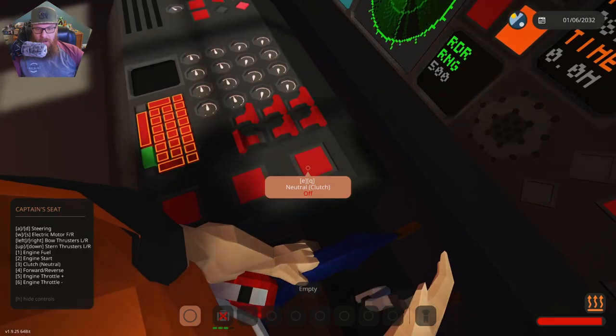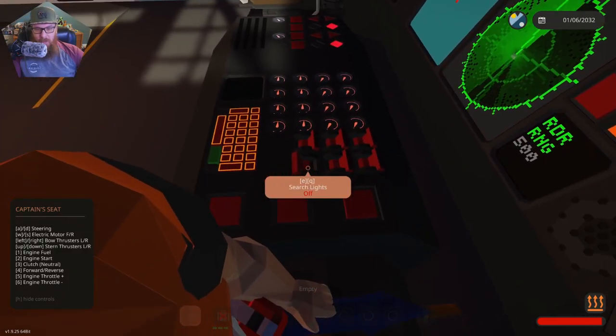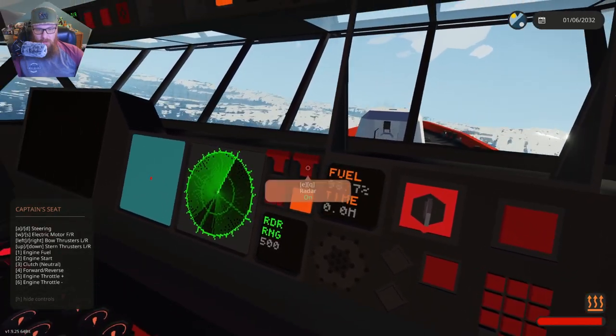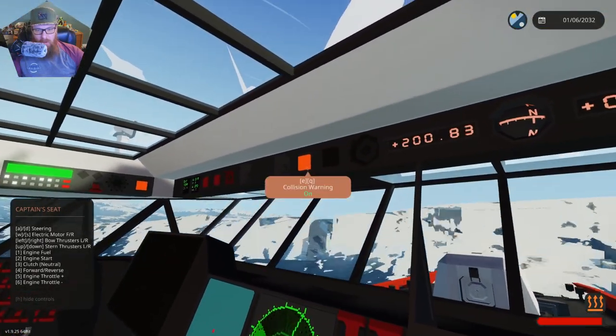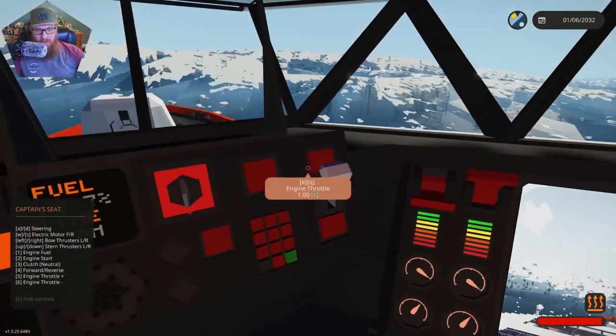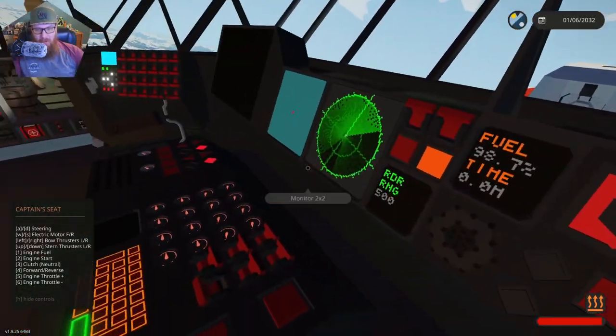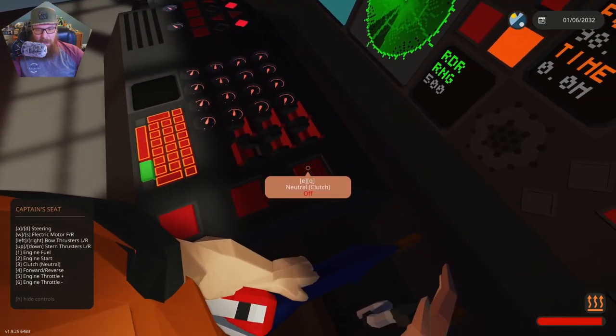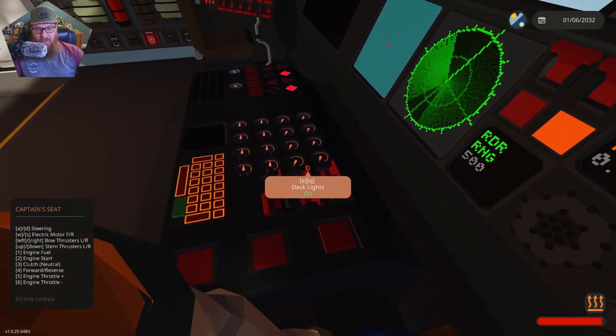Oh, it's getting warm in here. How do I turn the heater off? I think I turned the parabolic sun on. How do I turn the parabolic sun off? There are so many buttons in here, I don't know which one turns the parabolic sun off.